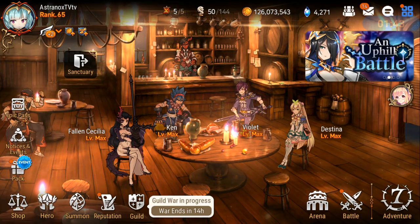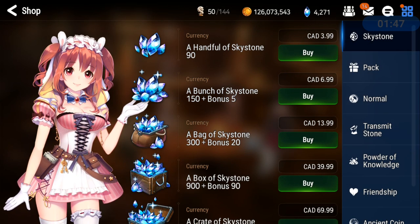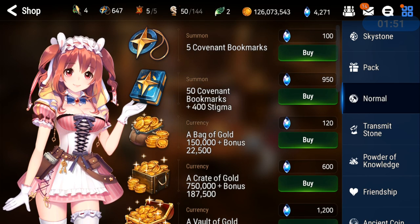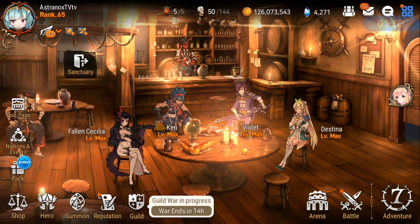That's a quick way to get Covenant bookmarks. Of course, you can just go in the shop and buy them for Skystones, but that's not the point of this video. So you can buy this set there, but how to actually farm them?